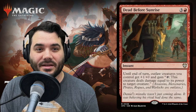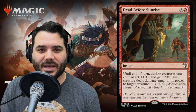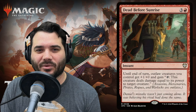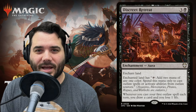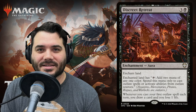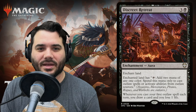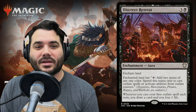Next we have Dead Before Sunrise — three and a red for an instant. Until end of turn, outlaw creatures you control get +1/+0 and gain 'tap: this creature deals damage equal to its power to a target creature.' Then we have Discreet Retreat — three and a black for an enchantment aura. Enchant a land; it taps for two mana of any one color, spent only to cast outlaw spells or activate abilities from outlaw sources. Whenever you cast your first outlaw spell each turn, draw a card.